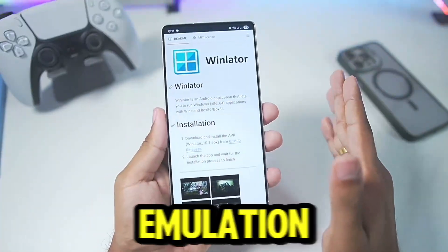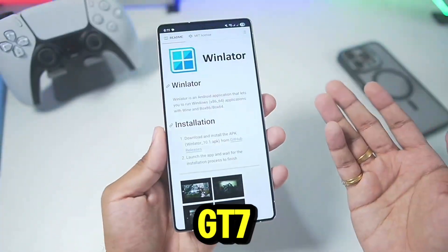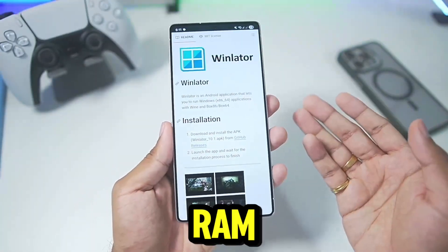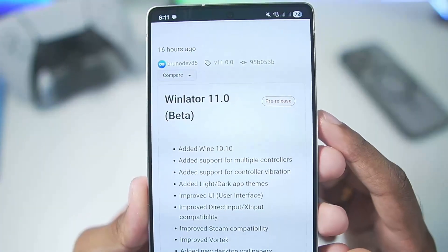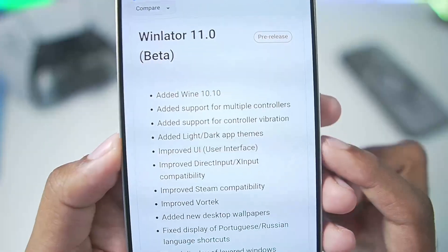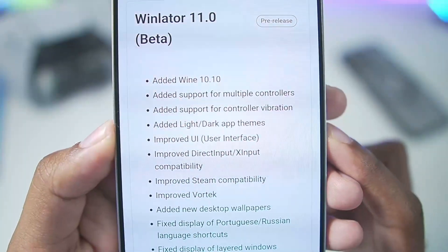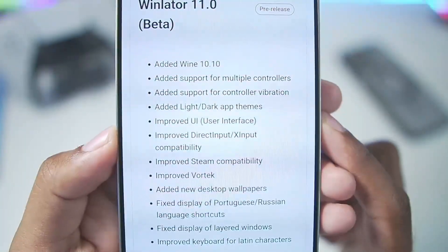Moving forward, all the emulation videos you guys will be seeing will be on this specific Android device. I actually exchanged it for the GT7 Pro and this is the 12GB RAM variant. Anyways, the version 11.0 beta of Winlater was released just 16 hours ago. Key additions include Wine 10.10, support for multiple controllers, controller vibration, and light and dark themes for apps.